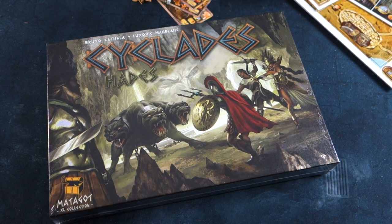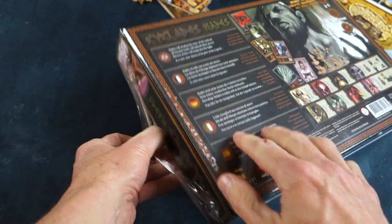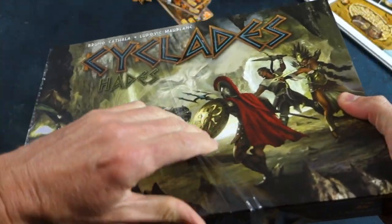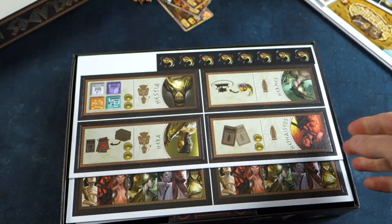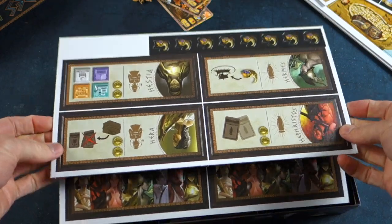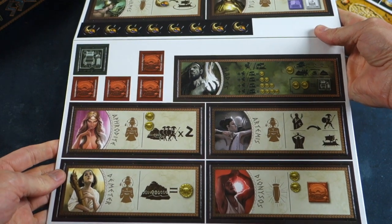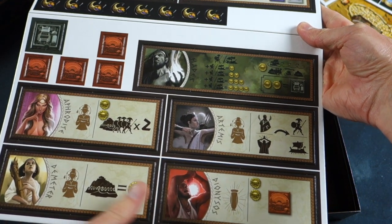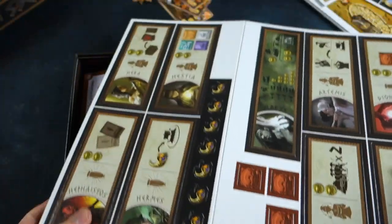Now I'm feeling very clever because I worked out how to pronounce the name of this game properly. So that's why I'm saying Cyclades instead of what I used to say. Sounds better, doesn't it? Let's have a look. We've got some cardboard — lots of cardboard. And it is some new gods: Aphrodite, Demeter, Artemis, Dionysus, Hermes, Hera. Quite a lot there.